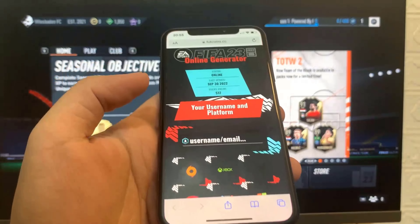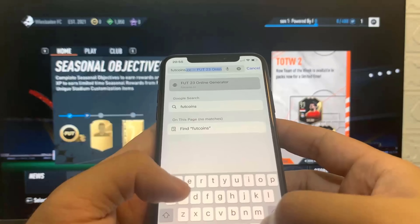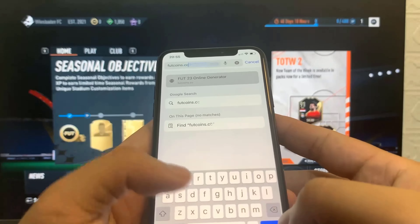So get on your phone and go to this website right here. The website you want to go to is called futcoins.cc. So once you're on this website, what you need to do is go ahead and put in the username or email address associated with the game. So whatever you use, if you have your email or if you have your username, just enter that and then you've got to select your platform and press continue.